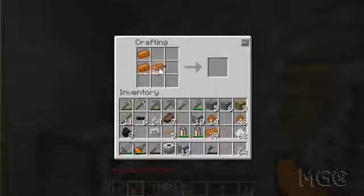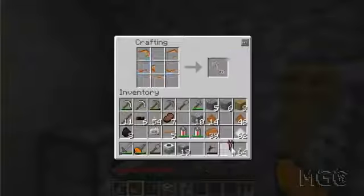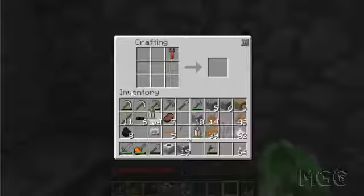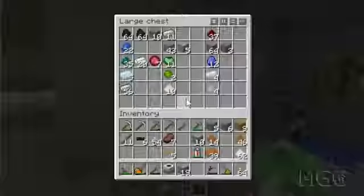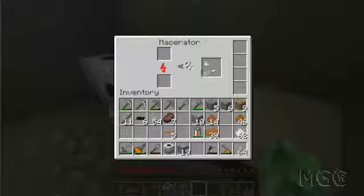I'm going to quickly make myself a wrench — like this. A wrench! I can use this to move these machines around. But I don't want to use this regular wrench — what I'm going to do is upgrade it into an electric wrench, which will let me move machines around without the wrench ever breaking, since regular ones have durability. My generator's already chewed up at least half a stack of coal macerating all these ores — macerating is really slow too with this macerator.